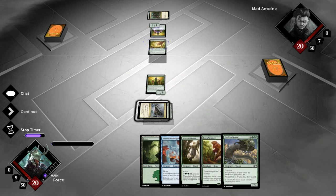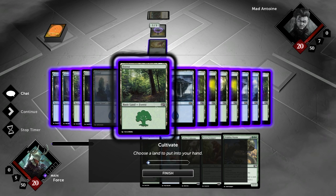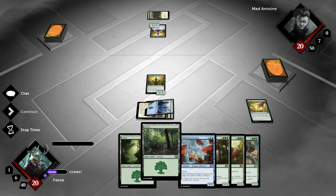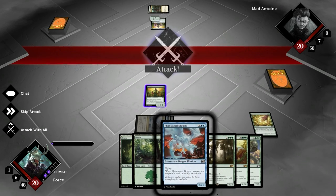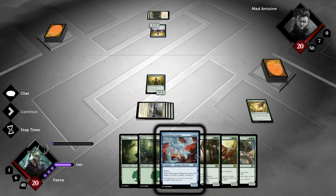We're going to go Cultivate now. It's going to get us an extra land in play. We'll get our 1 blue and a Forest is enough, and we're going to hit Confirm. Next turn we're going to be sitting at 5. We'll save this guy for blockers. I still have no idea where my opponent is.